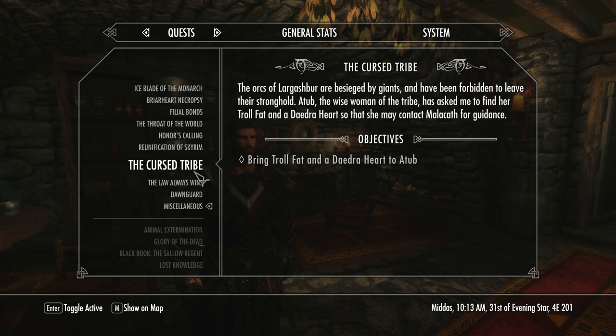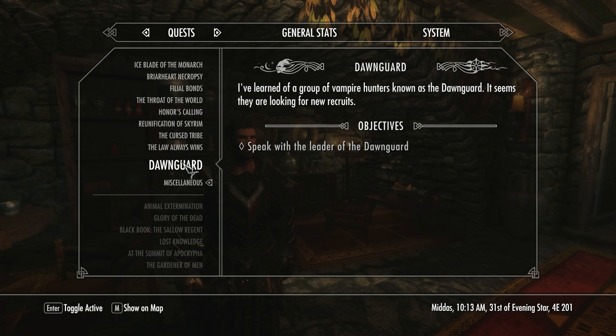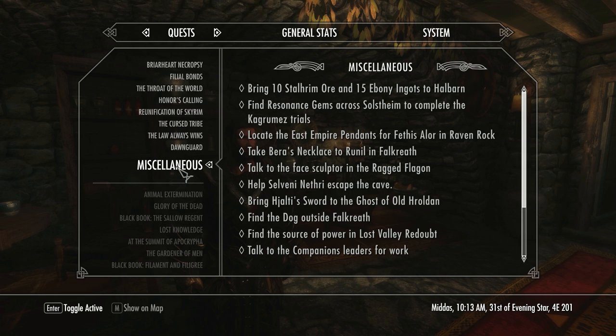We need to bring Trollfat and Daedra Heart to Etub at Largishbur apparently, but we'll never be able to complete that because Reigns is dead. And we need to go speak to the leader of the Dawnguard and try to sort out this vampire menace — which really is a menace, because they're appearing everywhere now and attacking us in towns. Very soon I intend to go speak with the leader of the Dawnguard at Fort Dawnguard, which is somewhere southeast of Riften. We also have a necklace from one of the Skarl to give to Runil in Falkreath, so that's something to do while we're there.